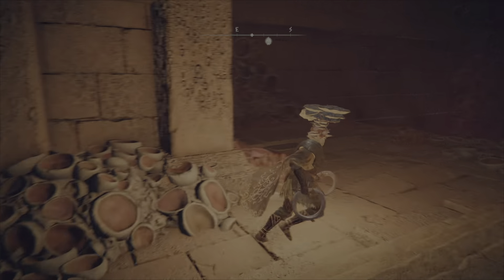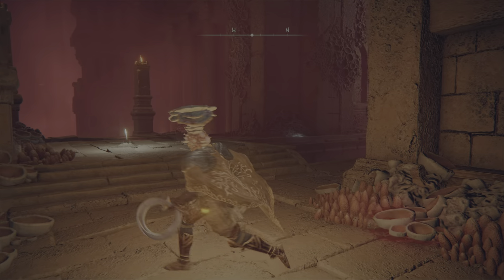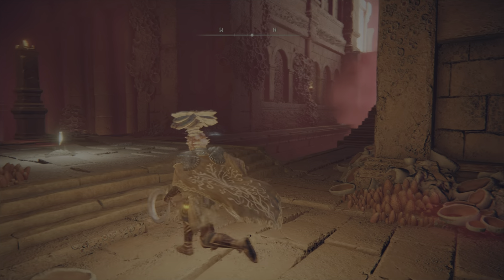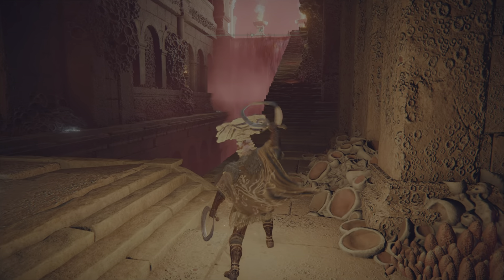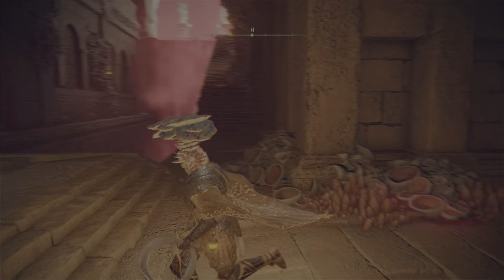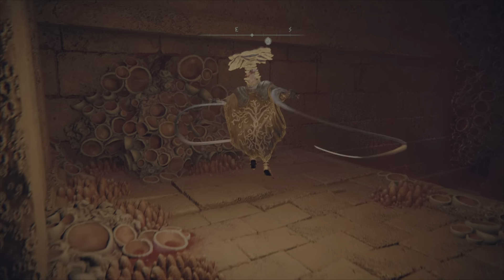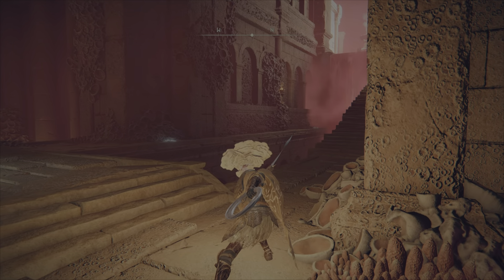The standard L1 from neutral is not too bad — it comes out pretty quick but doesn't have as much range as the fully charged heavy. The Crouching Light Attack has a little more range and is pretty quick, so that's a good one to be aware of. The regular Light Attack I wouldn't use too much. I'd recommend mostly jumping heavies, the Crouching Light Attack, the fully charged heavy, and occasionally a neutral L1.